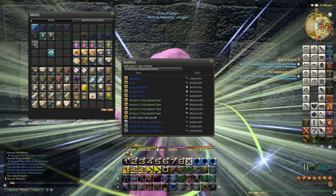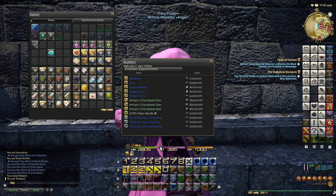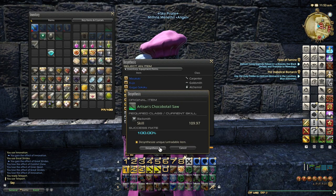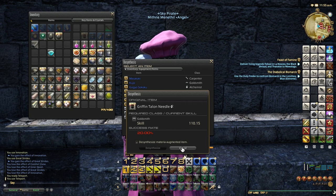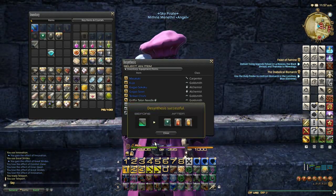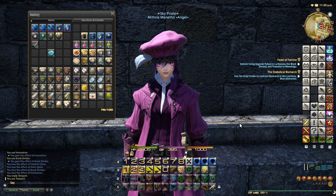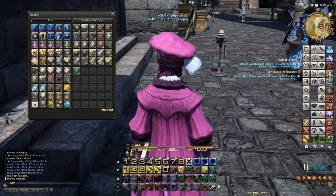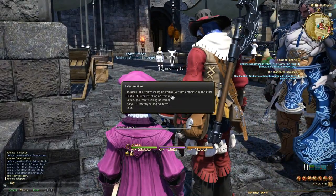We'll see how much money we've made from this video. What I've always said when it comes to crafting — just do it. Craft. Be independent, make lots of gil. From 25 swords, which took me less than an hour to craft all the mats for, I got 26 Master Dematerias and 5 Fieldcraft Demateria IIIs. It really is an absolute joke to get.